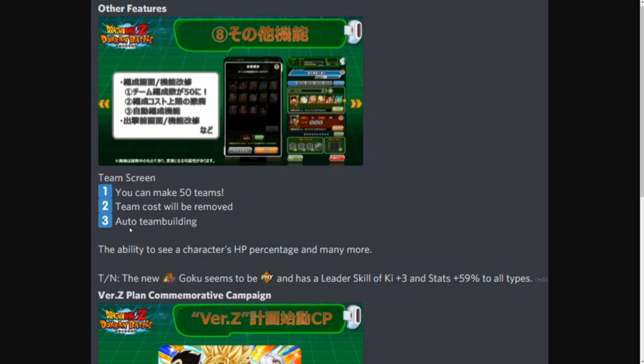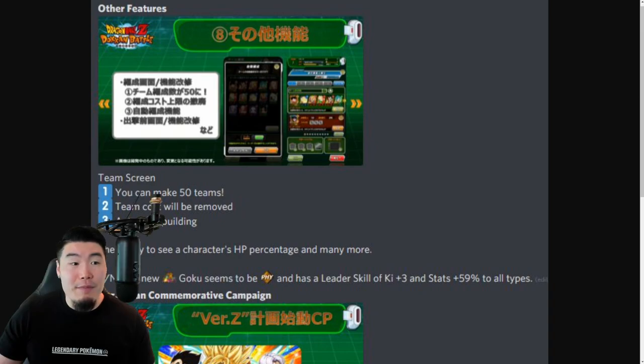No more Team Cost. And finally, Auto Team Building. It's going to be really interesting to see what parameters they use — whether it's based on units that link really well with each other, the most attack, or a balance of attack and defense. I'm assuming it's not going to be that good for experienced players, but for a new player who has no idea how team building works it's going to be really, really useful.